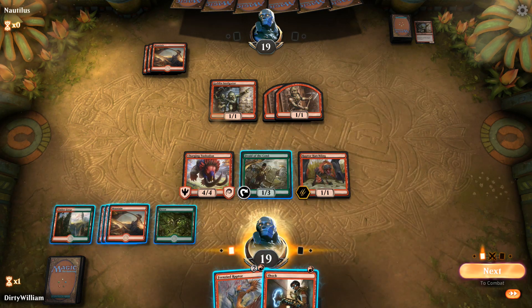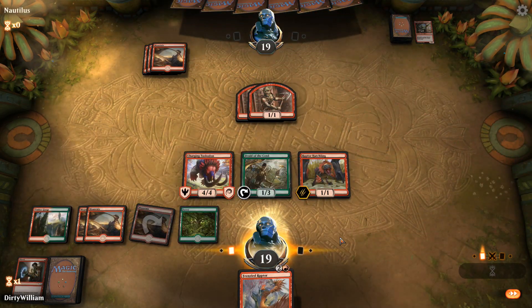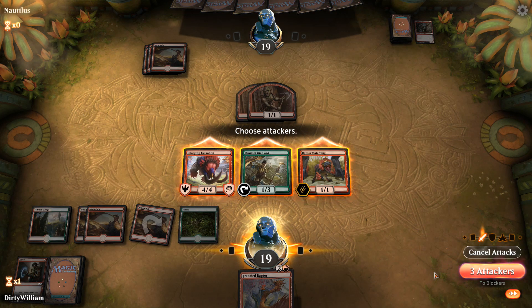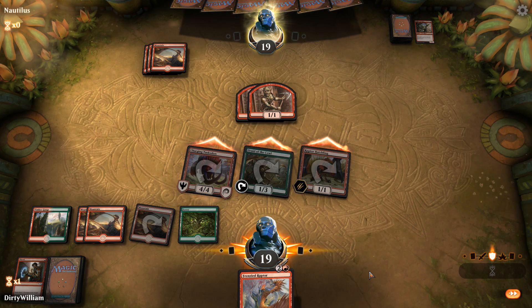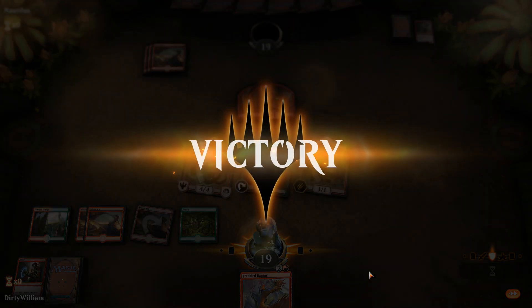Maybe he's just trying to let the timer run out. Weird. Let's play a Mountain, go ahead and shock one of his guys off the board, and attack with everything. He pretty much has to block that thing because he's going to be taking like 8 damage — unless he has a couple shocks in hand, which he very well could. Maybe he just left the game. He's not making any decisions, just kind of sitting there and letting things fizzle out. Oh, he conceded. Didn't get a chance to attack with my big beefy monster, but that's fine — it's still a win.